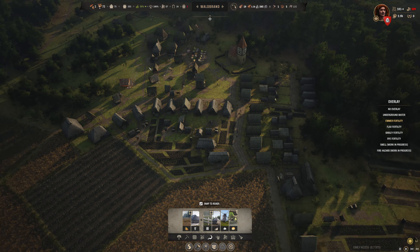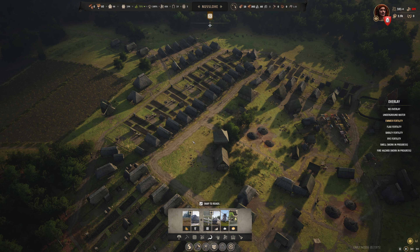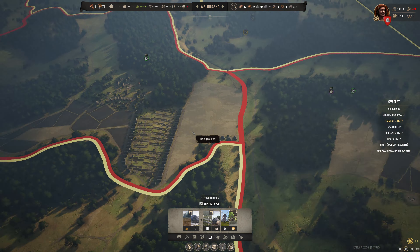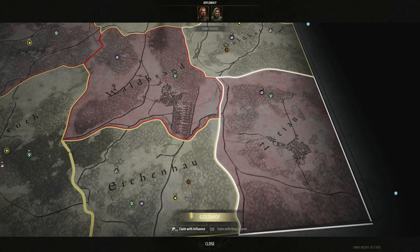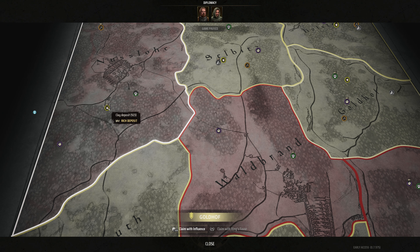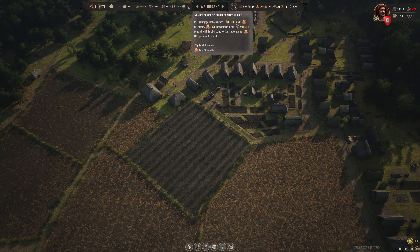We have this pasture down here, and honestly I'm going to demolish it. I think we'll add in some extra fields over here — these are going to be fallow this year, so we're not going to bother planting them. It's really bad fertility in this area, but we can add two additional fields and it'll be okay-ish. Fertility is better out further, and we really should probably be planting there.